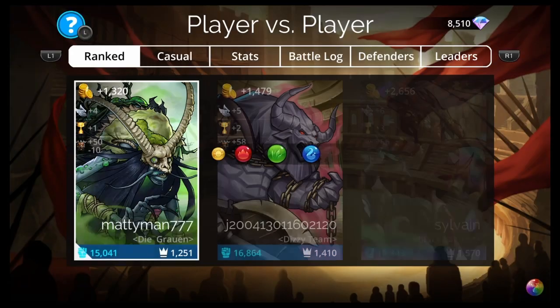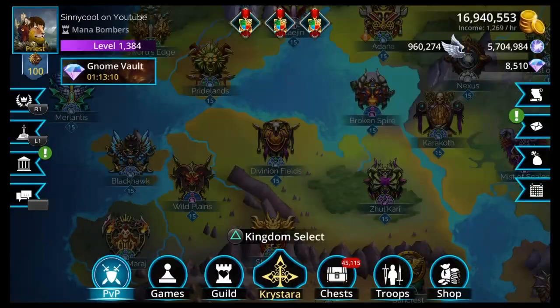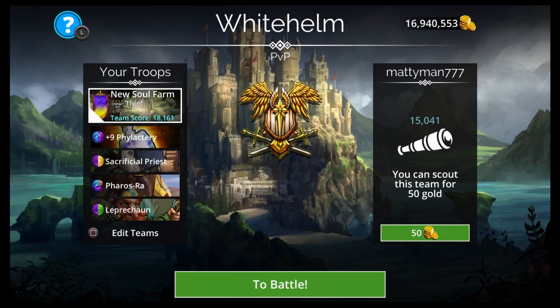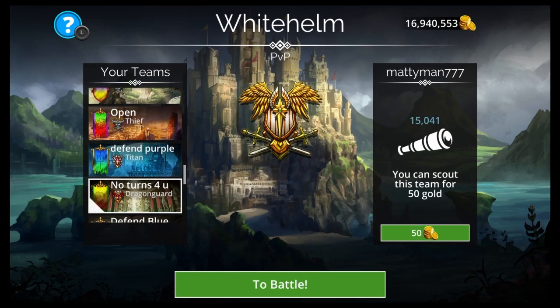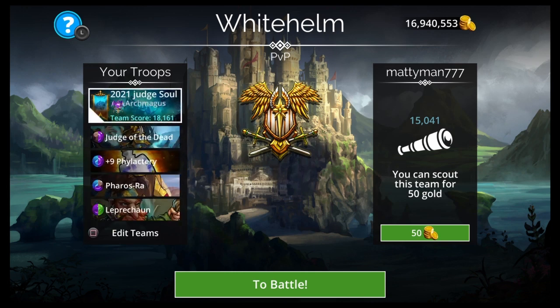For the first team I'm using Priest class with double blue/yellow, minus brown. For the second team, Thief class with double purple/yellow, minus red. For the third team, Arch Magus with double blue/brown, minus yellow.